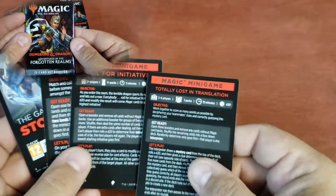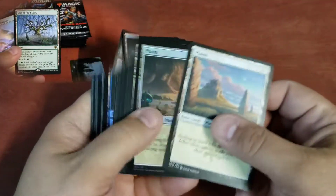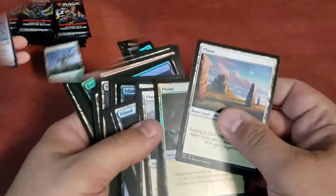First of all, I opened a set booster box. Let's take a look at all the tokens — I got 12 of these tokens. I've got four of these inserts, and sometimes they have these cool different minigames that you can do, which is kind of neat. I think I'm going to do another video one of these days on those little minigames. And then I got all these basic lands — 30 basic lands, probably about five to seven of each.